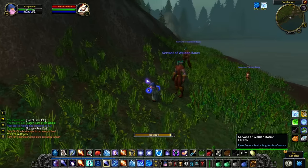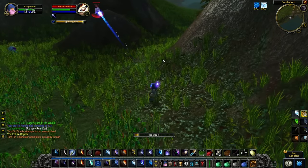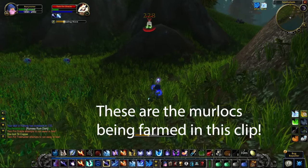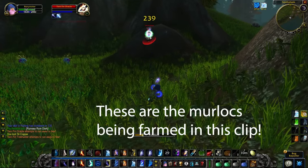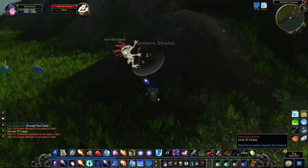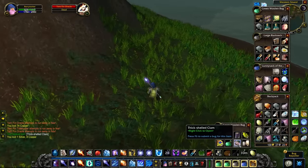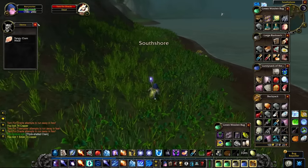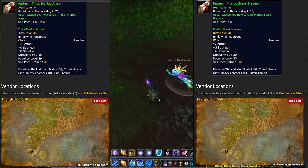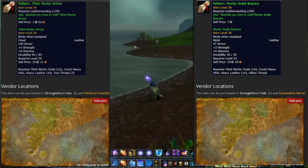For a more challenging farm, there are higher-level Murlocs in Hillsbrad Foothills, Dustwallow Marsh, and Stranglethorn Vale. Some of these places might be somewhat inaccessible at level 25, but if you can get a group together — especially with a healer — you might be able to tackle some of these tougher zones, and it's likely to be quite lucrative. If you can farm Thick Murloc Scales from these zones, you can supply materials for even better Leatherworking recipes.